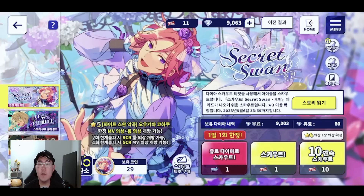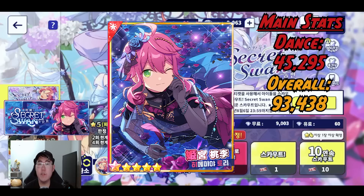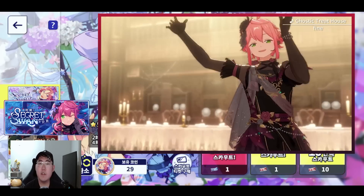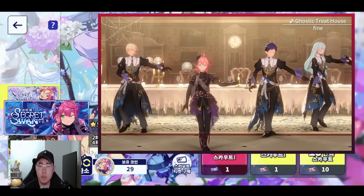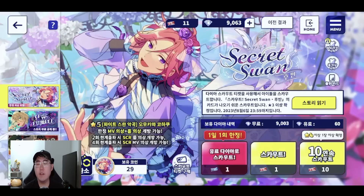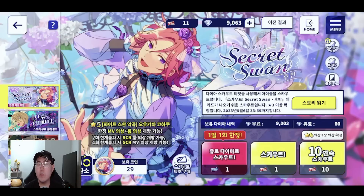The first thing we'll talk about are the scouts in the event. Since the event is in two parts, there are two gacha scouts. The first is Secret Swan Part A, which has the five star Tori. Tori is a red card with main stat in Dance, and support skills that increase drop rate of large red pieces. Since this card is limited, the biggest selling point is the new costume and SCR that come with it. Unfortunately, as a limited card it will not have an SPP. Alongside Tori you can get the four star Aichi and three star Makoto.